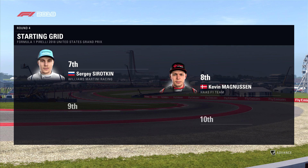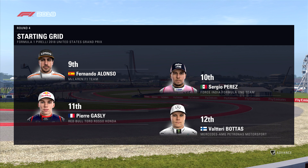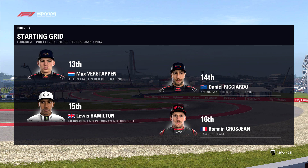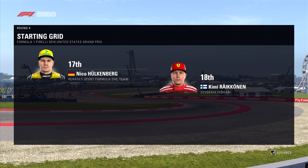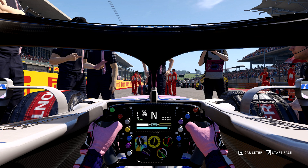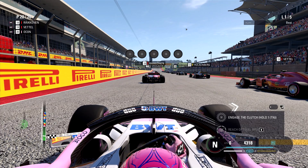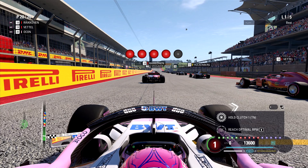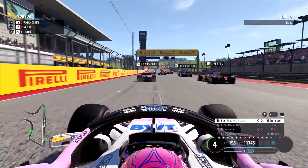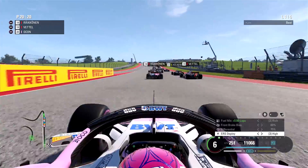Let's see the grid. Leclerc in P2 — maybe we're going to see that in the 2019 season, or even pole position for Leclerc. Who knows, he's a talent. Red Bull, Hamilton in P15, and we are going to start in last place. Let's see what we can do starting from last place and if we can make some gains in this race. Waiting for the five red lights, we have the Ferraris ahead of us.